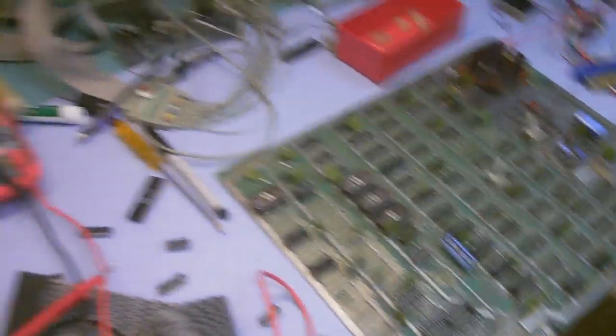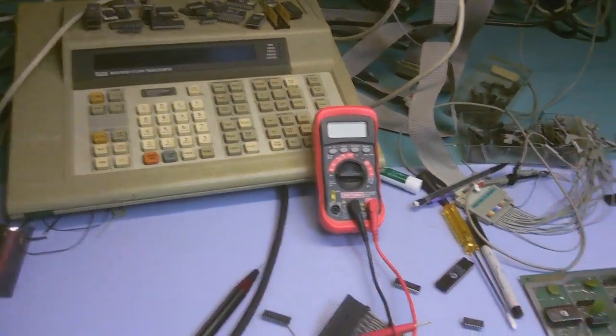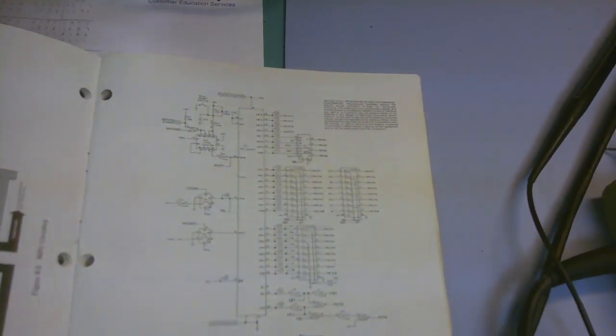It was working — it was going through the motions. The graphics were a little bit messed up, but that to me means the fluke was working, all address ranges and whatnot. So something just wasn't sitting right, so I went back to the schematics and looked over them again, trying to figure out what was causing that address bit to be not drivable.